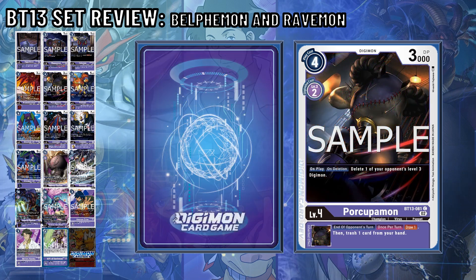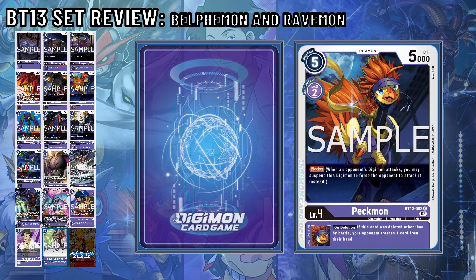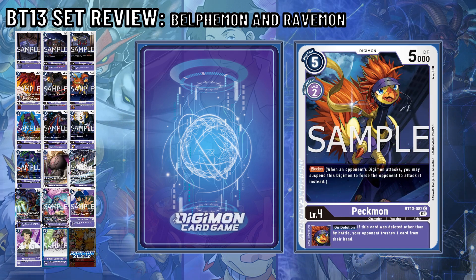Porcupamon is another on-play and on-delete Digimon that lets you delete your opponent's level 3 Digimon. Honestly, the entire line at this point is just a toolbox for purple, but I don't see it viable in Sealed. Pekmon returns as a blocker, meaning if you want that hand trash effect, it's viable to force battle with your opponent.